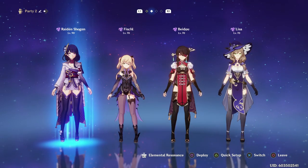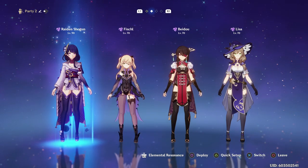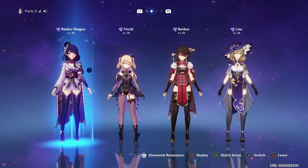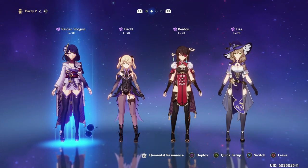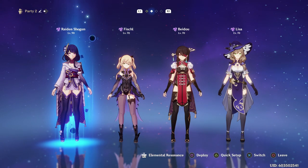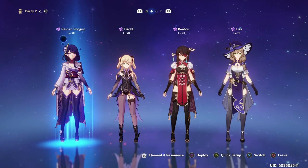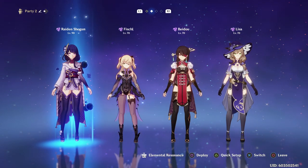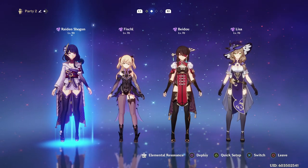Moving on to Electro, Kokomi has a lot to choose from. I currently think her best in slot is probably the Raiden Shogun, so that you can take care of her pesky energy cost while also constantly applying AoE Electro damage. However, Beidou and Fischl, due to their skills and burst, can easily apply a lot of Electro and deal a lot of damage to both single targets and multiple enemies. Lisa also really surprised me — she deals so many instances of Electro damage that you're able to proc a lot of Electrocharged, though it is extremely stagnant so you need an Anemo Swirler to keep everyone in place. You can also use Electro Traveler, though I found the other four units were just a little bit better in most cases.